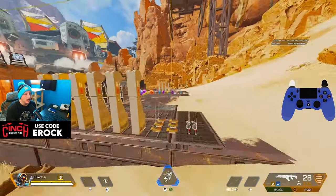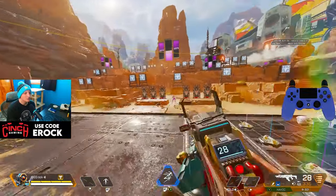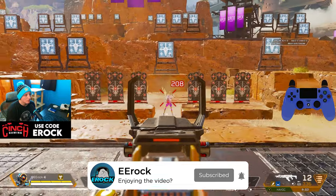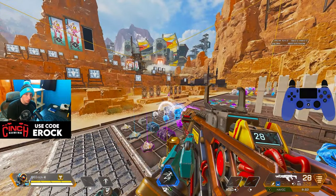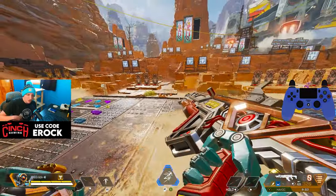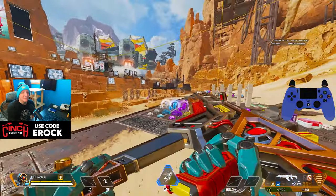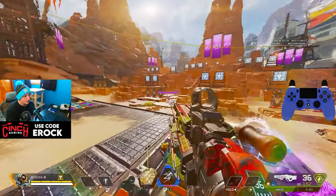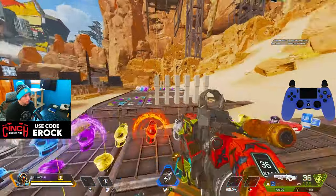Another major factor is whatever aim response curve you're on. If you're still on Classic — the default response curve — you're going to have to do more movements on your thumbstick compared to Linear, which is more of a raw input. I play on a more linear feel, which is raw, so if you watch the controller on screen it doesn't look like I'm moving the thumbstick much — because on Linear you don't have to move it all that much.